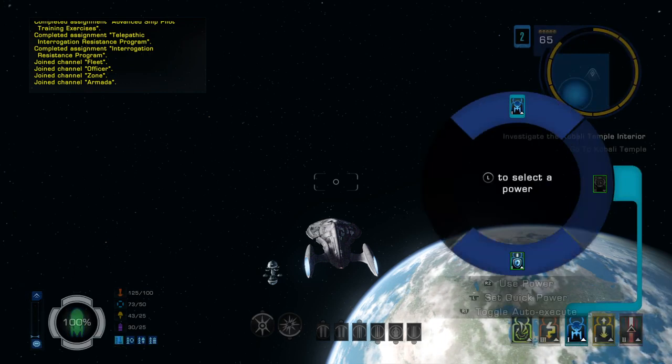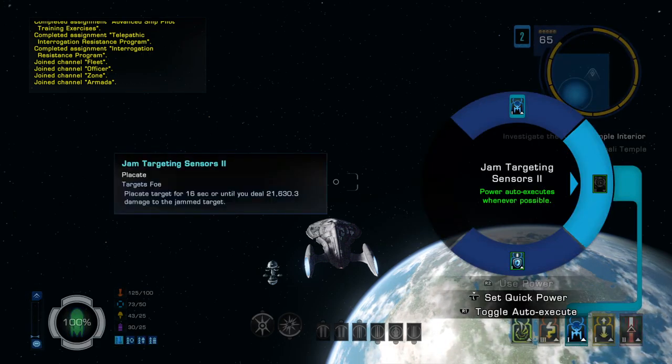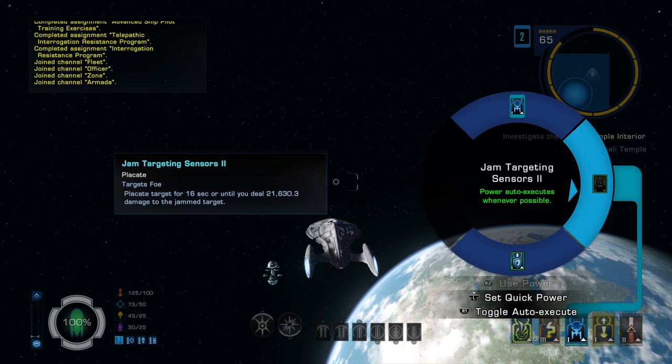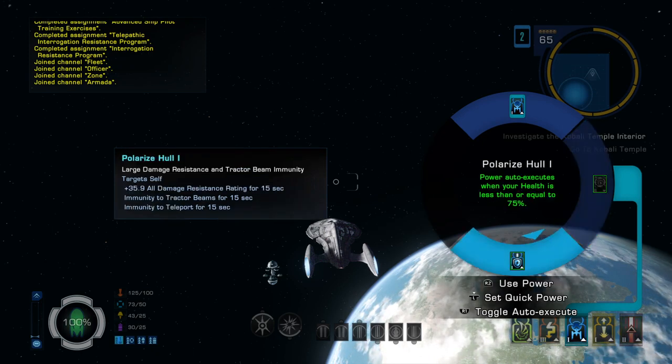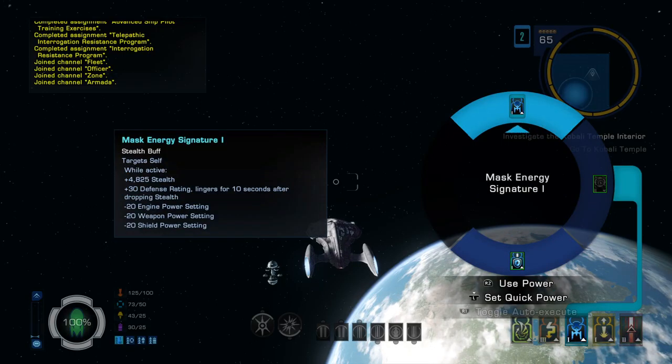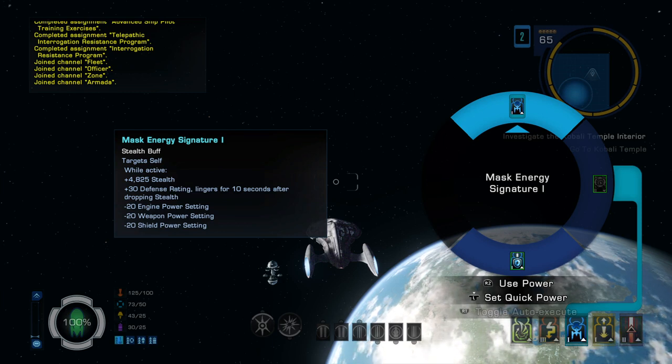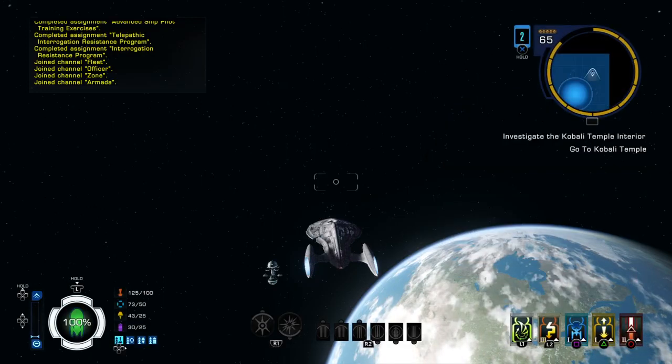The square button is science. I have jam targeting sensors, which is a placate — it says it placates until I deal 21,600 damage to the jammed target, so they can't target or hurt me until I do that much damage, which ends up being pretty quickly. Polarized hull keeps tractor beams off you. And there's an ability that basically cloaks you — you cannot be seen while it's active, and you cannot fire while it's active, but you can turn it off.